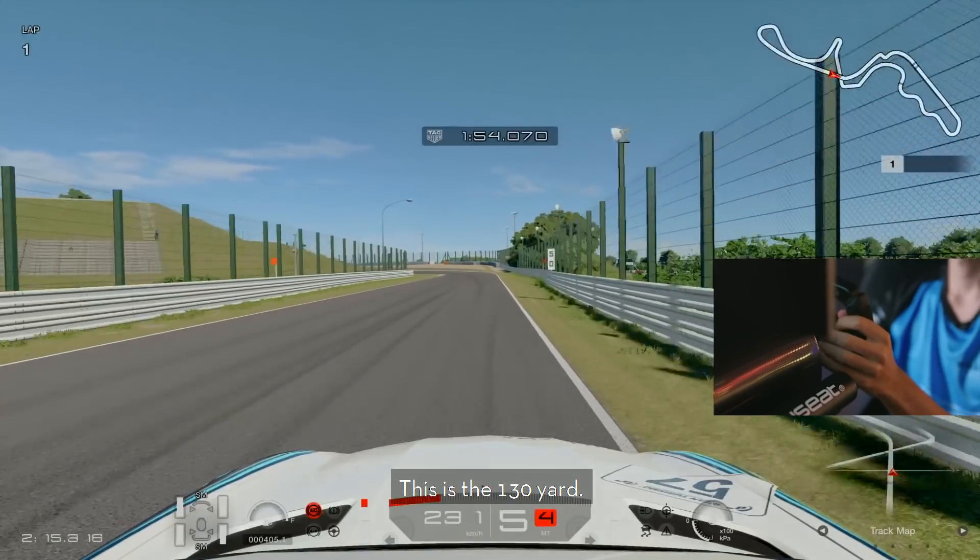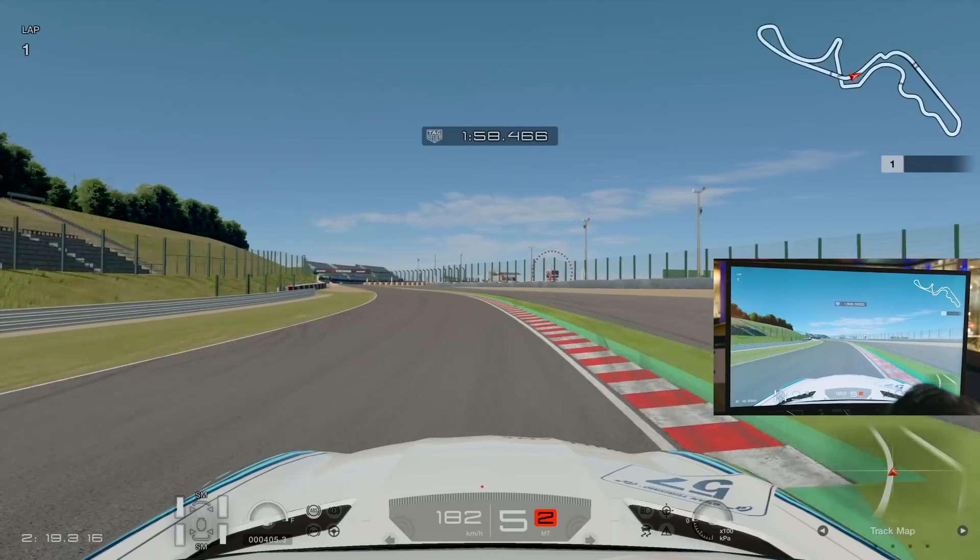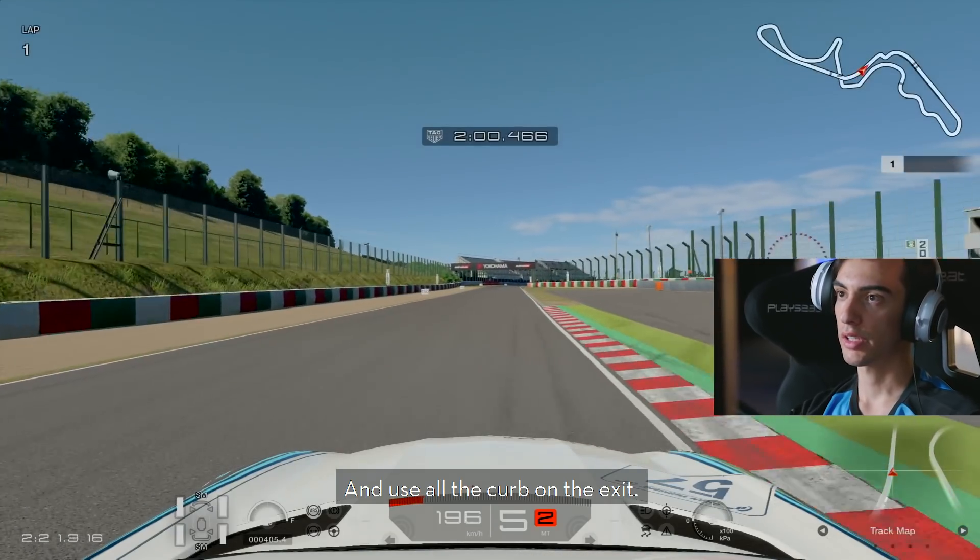This is the 130R. You take one gear down and use all the curb on the exit.